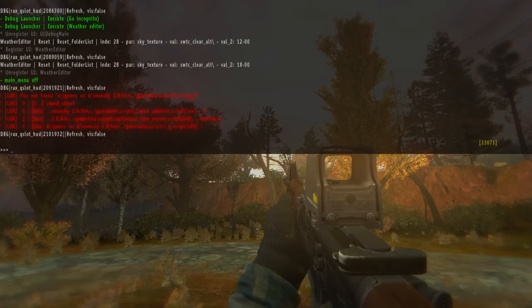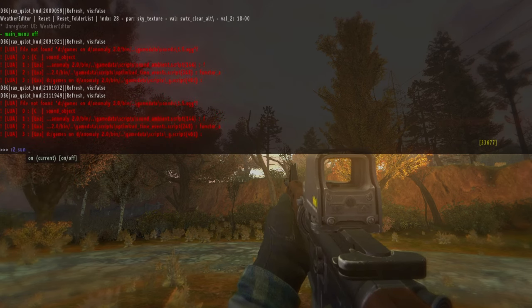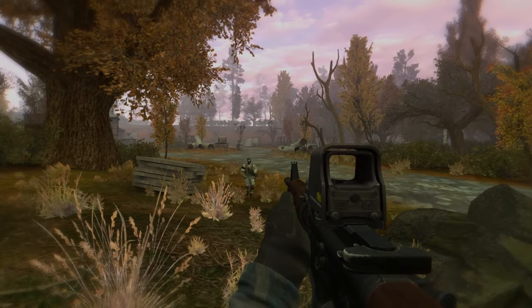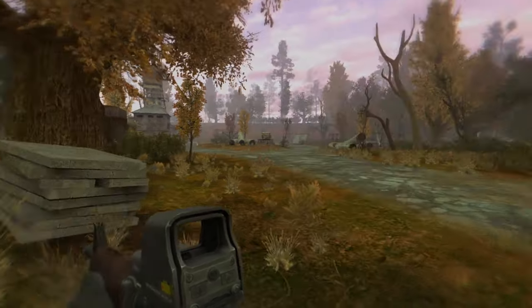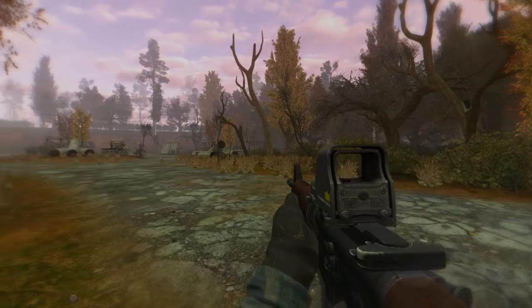If you want even more FPS, you can turn off sun shadows entirely. Open your console while in-game and type r2_sun off — this will disable all sun shadows and give you a huge FPS boost. This is especially useful in Red Forest, where sun shadows create a massive FPS hit.